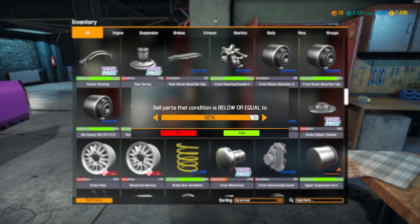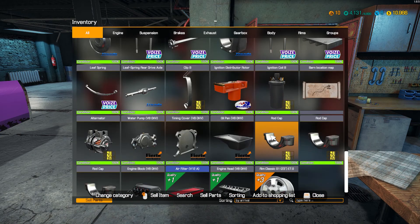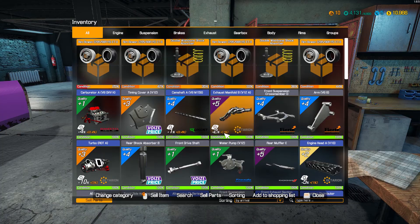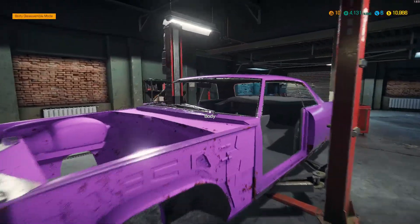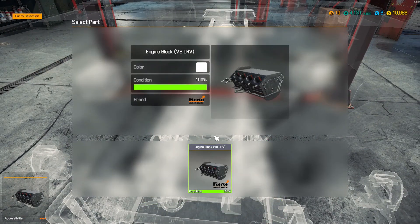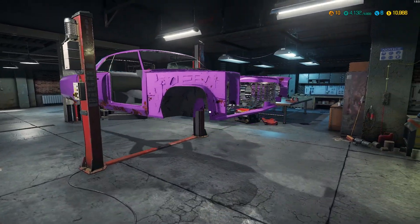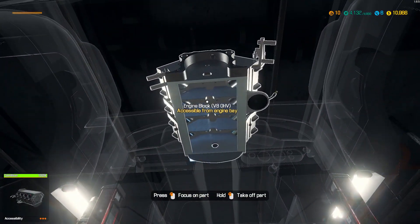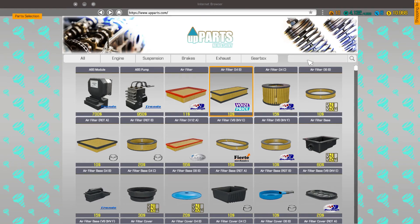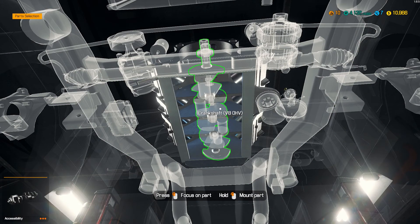I don't really care what is good or not, so I can sell everything that's not 100%. I got a new barn — oh well, that gave me 10,000 bucks. That's sweet. Okay, time to put this puppy back together and let's see what parts are missing.